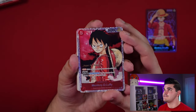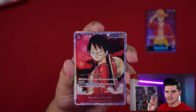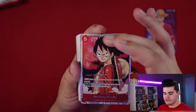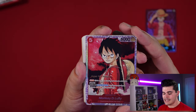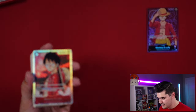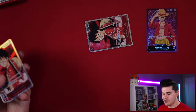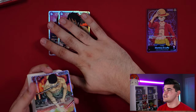The 5-drop Luffy is an SR-style card with 6,000 power at 5 cost. He has Rush and Don X2 effect — when attacking, your opponent cannot activate blocker during this battle. With 2 Don underneath him he's 8,000 and unblockable — a great late-game finisher. You get 2 copies.